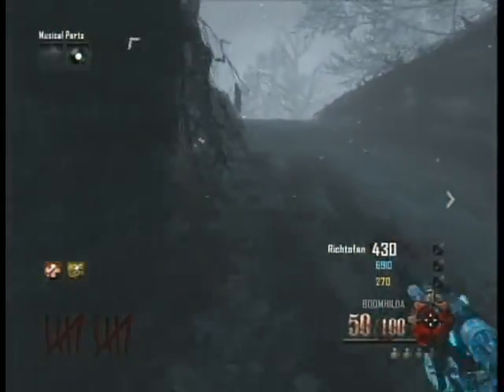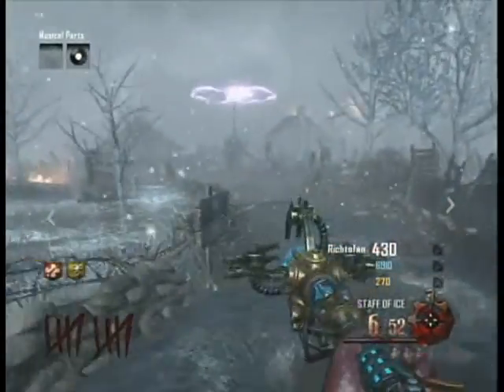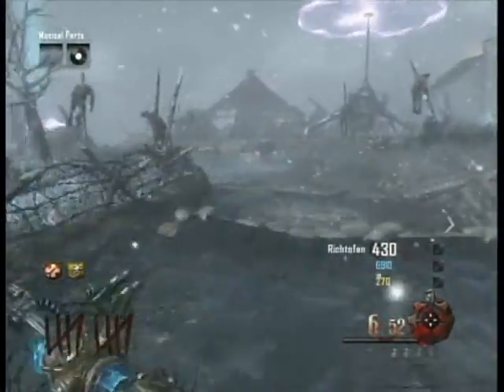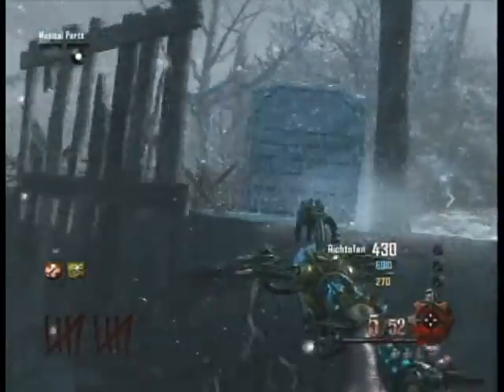The second step of this staff upgrade is to shoot three tombstones that appear around the map with the ice staff, which will freeze them. Then you have to shoot them with a gun to destroy them. A good note to make is that a Pack-a-Punch Mauser will not destroy the frozen tombstone. The first tombstone is located in the footprint to the right of generator 4.